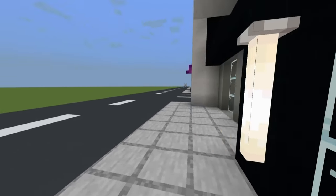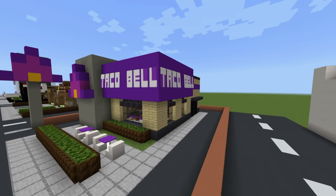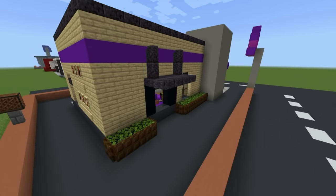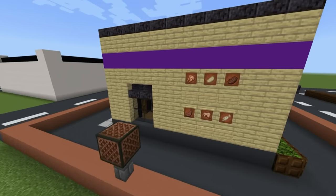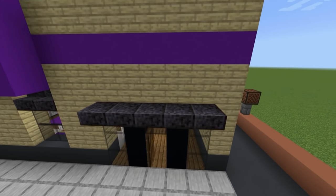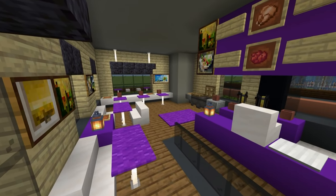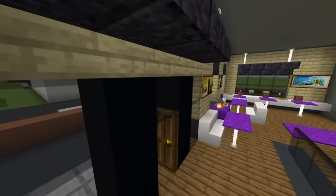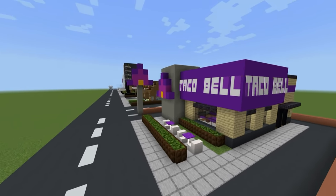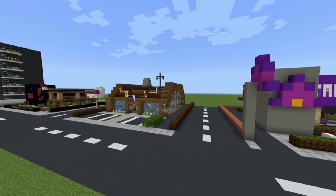Next up, we have a modern Taco Bell, and we've got a drive-through as well which I kind of like - it feels like a nice big loop. The inside is nice and simple: just an order area and an eating area. It's a modern Taco Bell. I will say I do prefer the classic builds, but sometimes you've got to change it up - you can't just fill a city with the same build all the time.